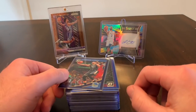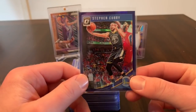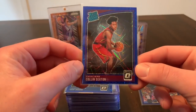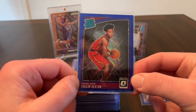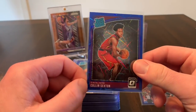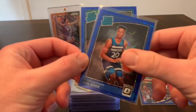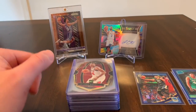I opened up some Optic hanger packs at Target, so we got a purple retail exclusive Steph Curry — not a bad one to get. Then we got some of the blue velocity rookies: Colin Sexton, which is probably the best one I've pulled. I haven't had the best luck with rookies out of these. I also have a Kevin Knox, so Colin Sexton and Kevin Knox are probably the two better ones I've pulled. Then we have a Josh Okogie and a Robert Williams III.